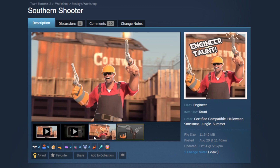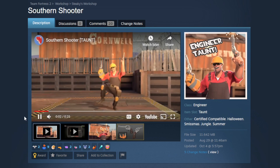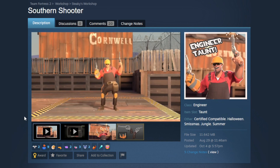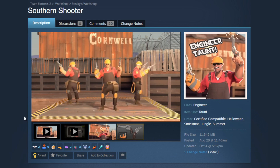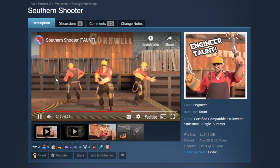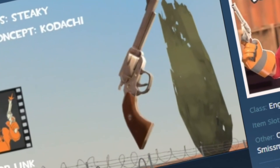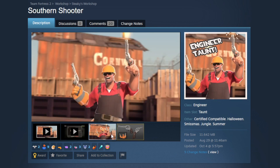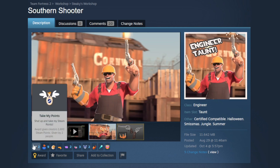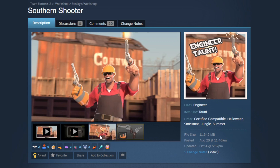Next we have the Southern Shooter taunt for the Engineer. I've been really excited to show this off because my Engineer has a cowboy western theme and this would be perfect for that loadout. This is the most Engineer taunt I've ever seen — I love the animation, I love how clean it is. It makes me wonder why Engineer doesn't have a revolver secondary weapon. The prop is beautiful, the icon is gorgeous — a really well-made taunt. Honestly one of my favorite taunts of the season.